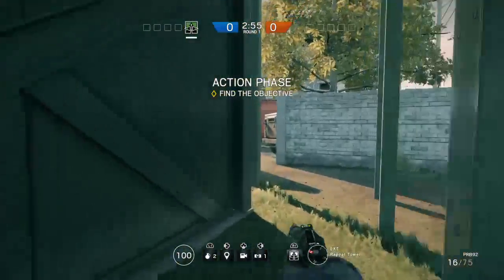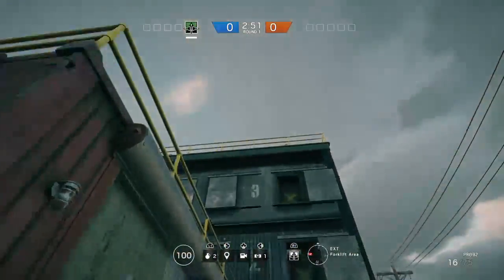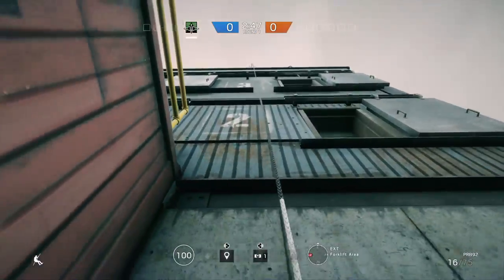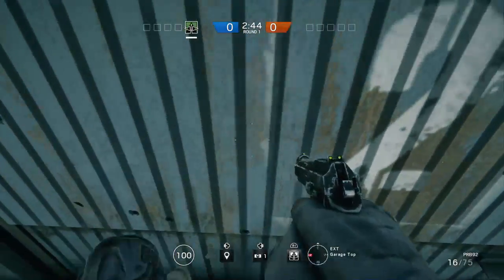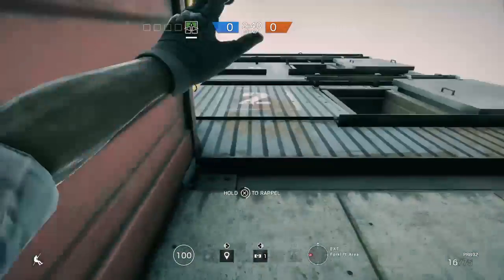I wouldn't recommend using this glitch online because it's obviously ripping the disc out of the game. But you come here — you can't walk up on top of it, you can't. You have to do it this way and then kind of walk off the edge.